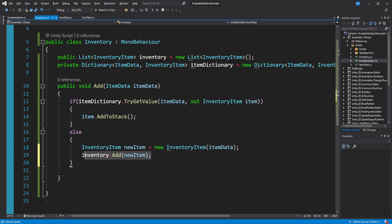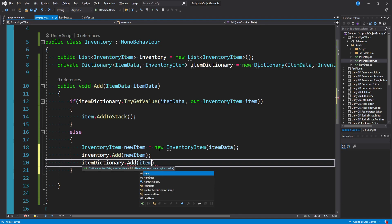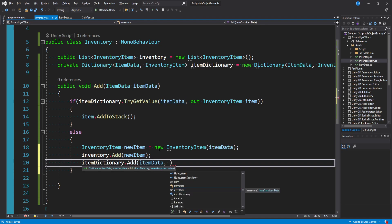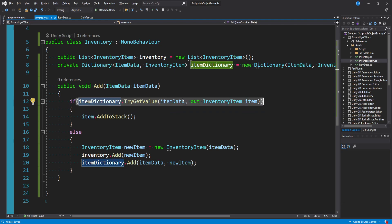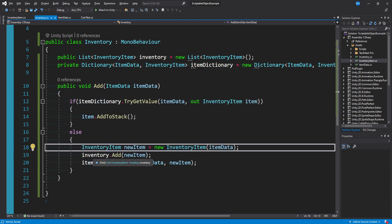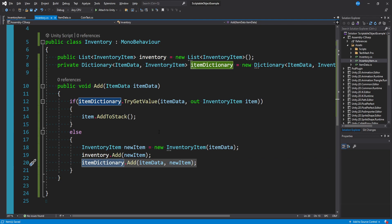Adding to the list is all you really need to do if you don't care about stack size. But since I do, I'll also call itemDictionary.Add with itemData as the key and newItem as the value. So to recap: do we have this in our inventory? Yes — increase its stack size. No — create a new inventory item, store it in the list and the dictionary so that next time we pick up the same item we can just increase its stack size.